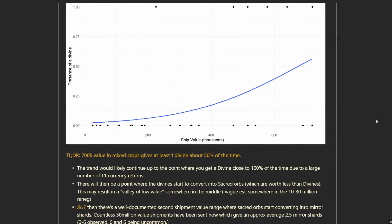If you direct your eyes to this graph, you can see a very important curve shape here. This is the presence of a divine in the shipment return versus the shipment value sent. The important benchmark is that 700,000 value in mixed crops gives a 50% chance to get a divine. So if you send 700,000 value of crops consistently — whether it's pure crops or mixed crops with dust — you'll get a divine roughly half the time. By contrast, 350,000 combined value of crops would only have something like a 12.5% chance of getting a divine back on average.